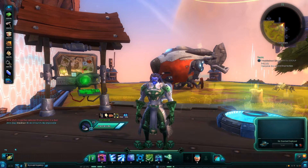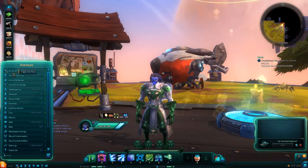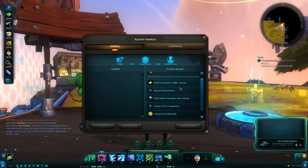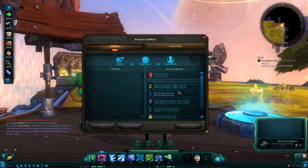As you can see here, you have the little button down here called Account Inventory. You can also find it in your inventory menu. You have all those items here and you can take all those items to all your characters.